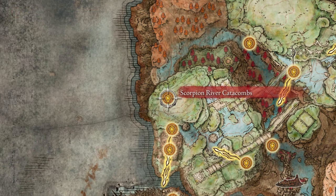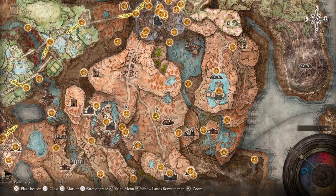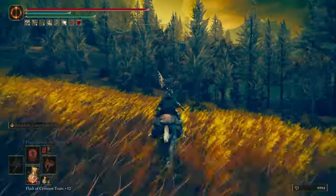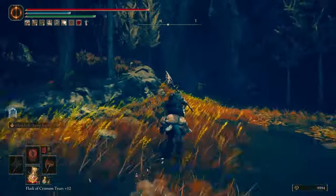The way to get to the lower section of Ancient Ruins of Raul and then to the Scorpion River Catacombs is starting from Moorth Ruins in Skadu Altus. Take the path northeast to get to this cave, and continue that path west which will take you to the Ancient Ruins base site of grace and then to Templetown Ruins. Let's take this path.